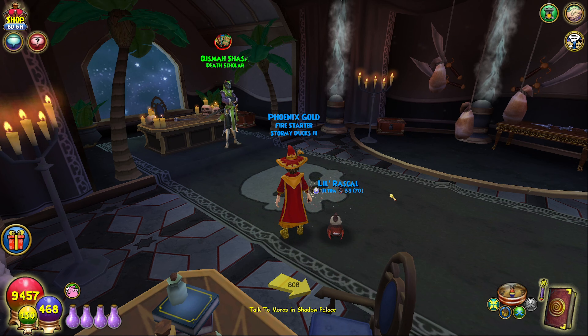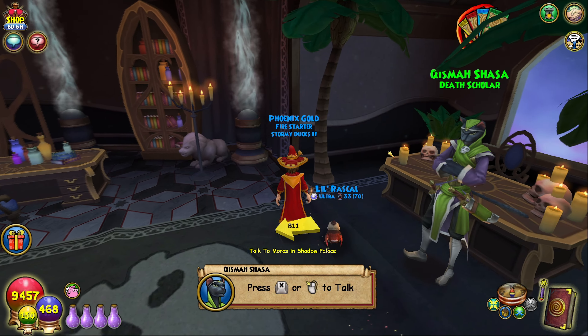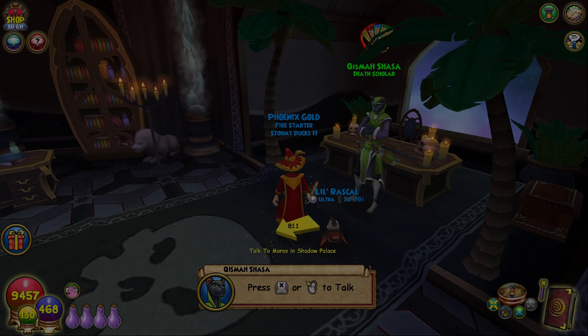Especially when you consider that you can stack Feint with treasure card Feints and pet card Feints. If you have Feints from your pet and your amulet, for example, you can stack four Feints if you have the base version — and that is four 70% multipliers. You don't need to be Einstein to know how good that is, especially in this game. Death is very useful and I would recommend doing it just as soon as you possibly can, because Feint is just so, so good.